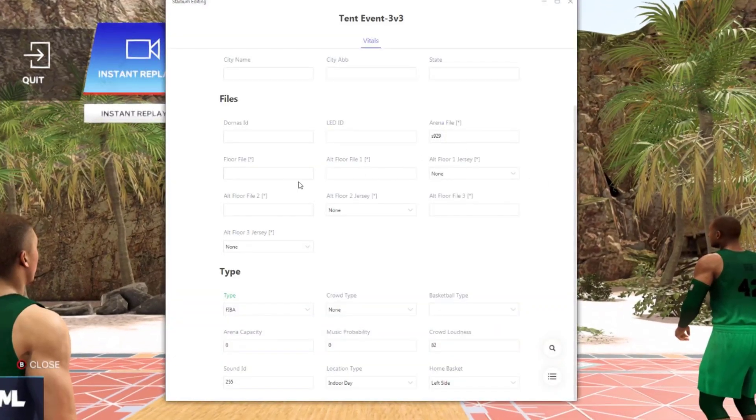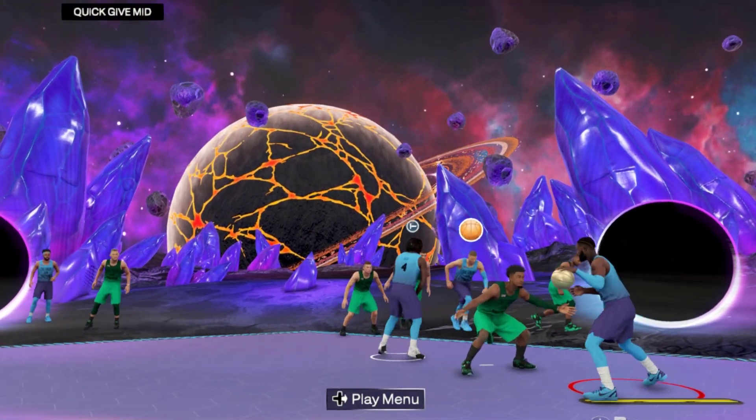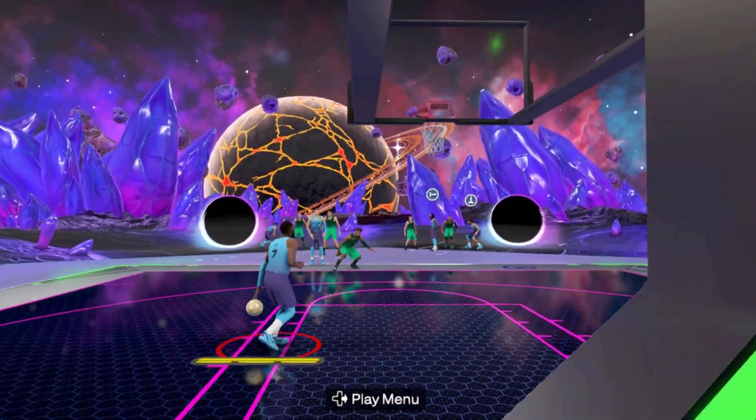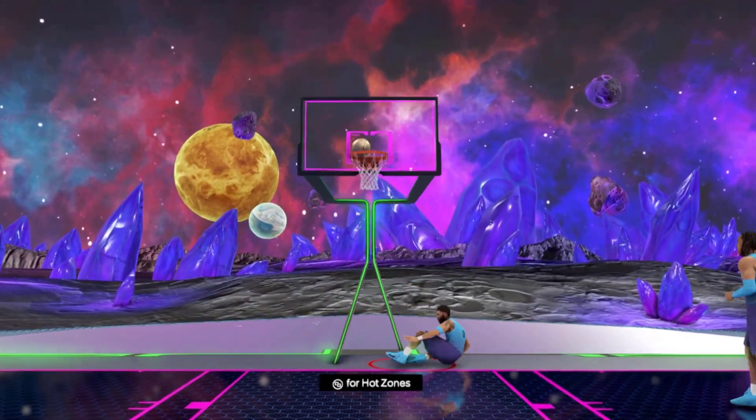I'll do just like this right here — so arena ID is S929, it didn't need a floor. And then this one is S927, it did have a floor. You'll have to rewind and go see that.